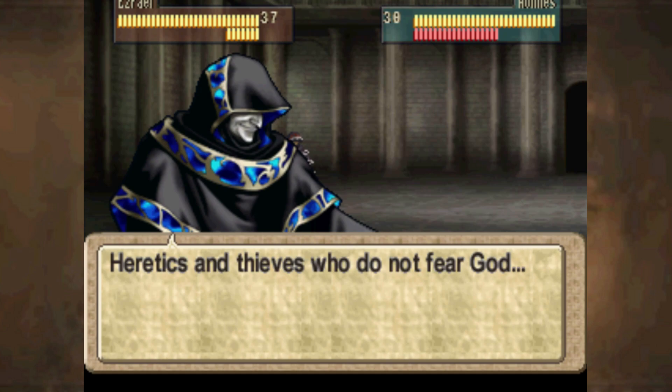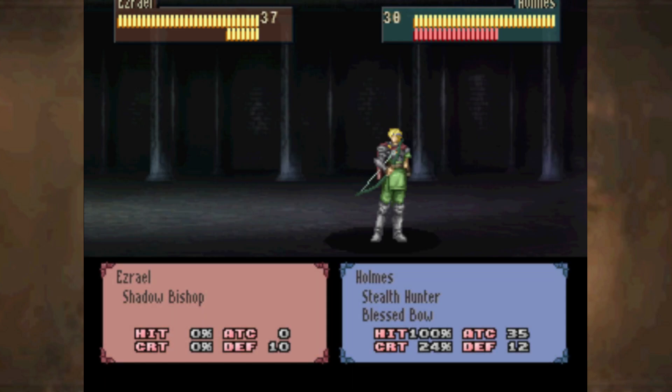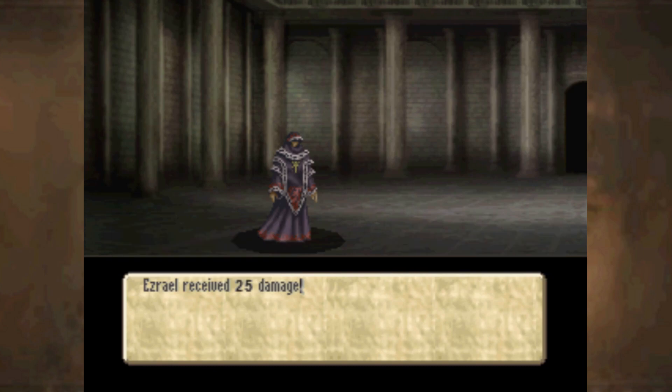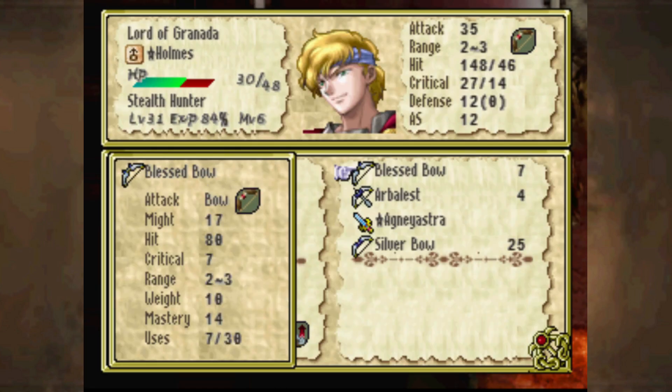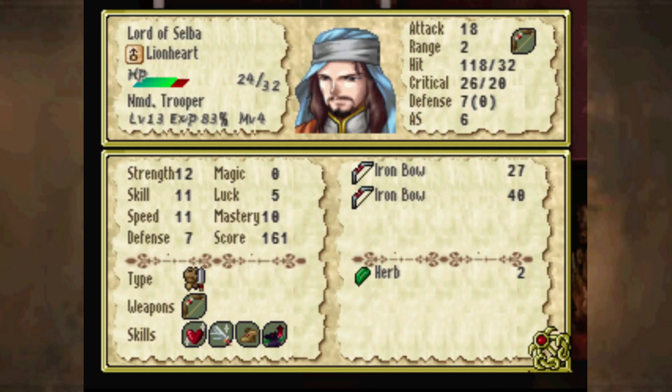Oh right, you have a boss quote. I kind of just forgot that you were a boss because you're just so generic. I mean, you already kind of struck us down before, and it was actually kind of painful, but not the most painful it could be. I don't really have anyone else nearby who can take that Blessed Bow and finish the job — that's 14 mastery, there's no chance Lionheart has that much. Nope.